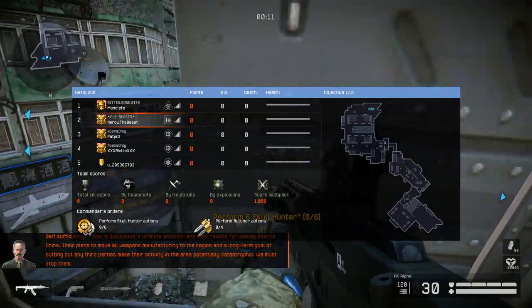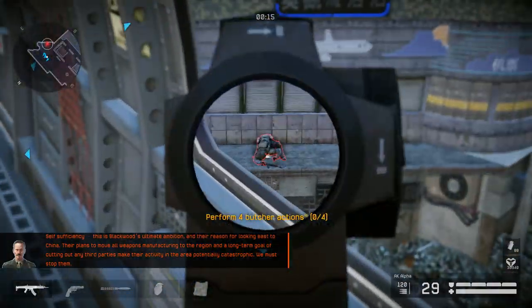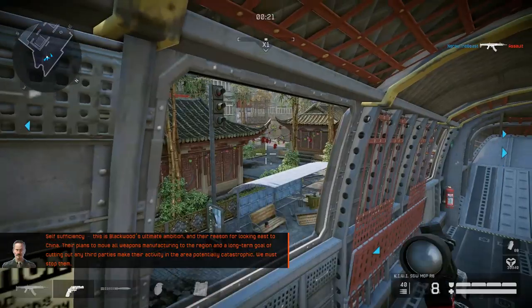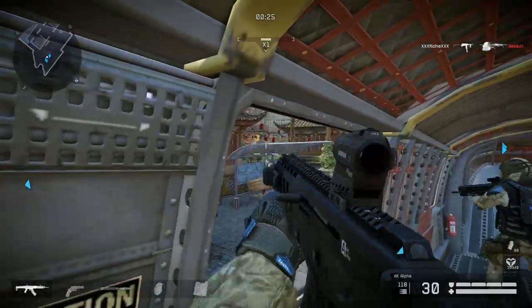So, what is PvE? PvE, or player versus environment, is a term we use to refer to fighting computer controlled enemies, in contrast to PvP, player versus player. Usually a PvE mode can be played alone, with human companions, or with AI companions.